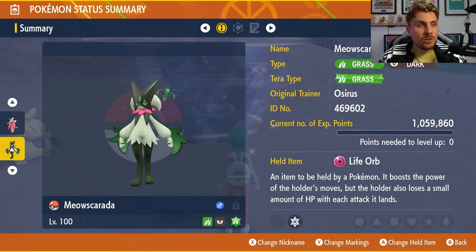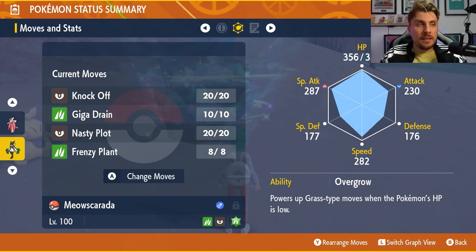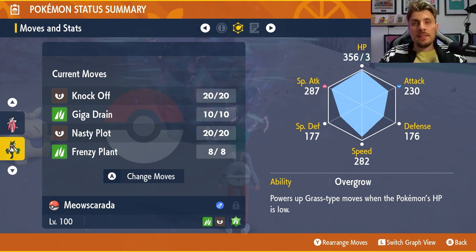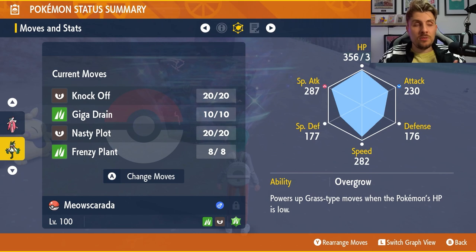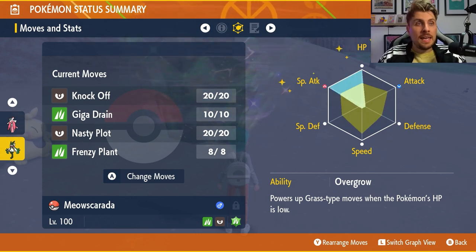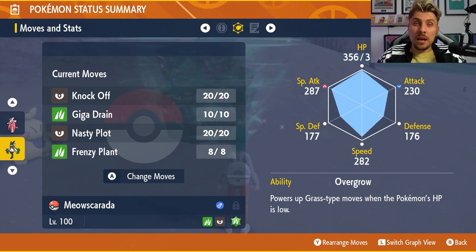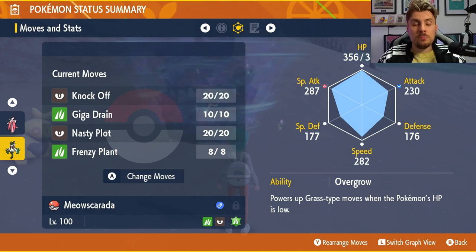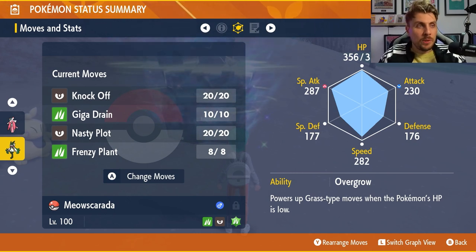The basic Meow Skorada build uses the Life Orb. It has a Grass Tera typing and a moveset of Knock Off — which is so important for getting rid of that Light Ball at the start of the battle. You knock it off and then the damage is cut in half from Pikachu. Then you rely on Nasty Plot and Giga Drain, Terastallize when you're in a healthy spot, and start launching Giga Drain or Frenzy Plants. The EV spread is 252 HP, 252 Special Attack with the Overgrow ability. Watch out for Play Rough in the early game — the damage will be cut down after Knock Off, but it's still threatening.